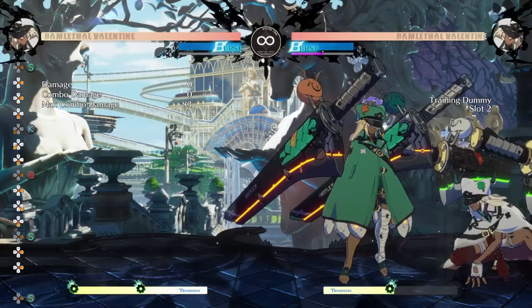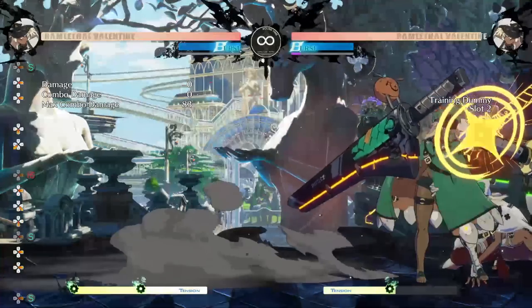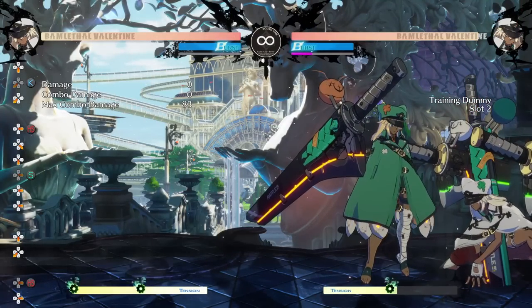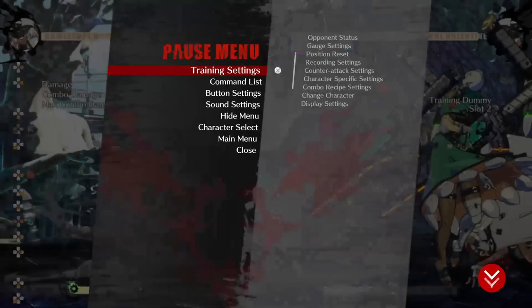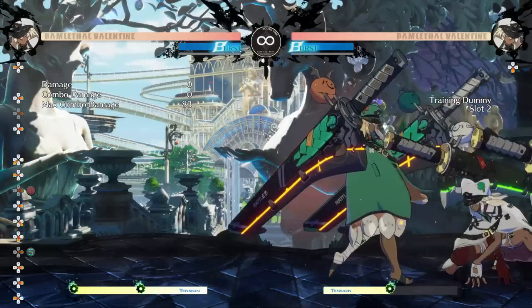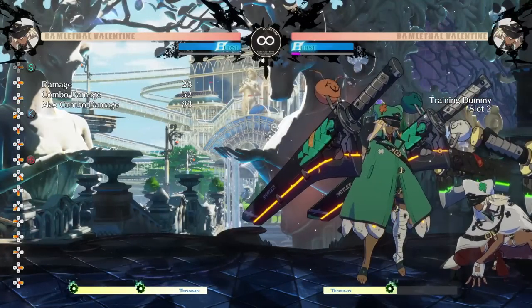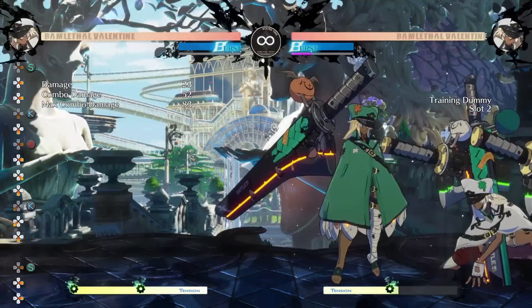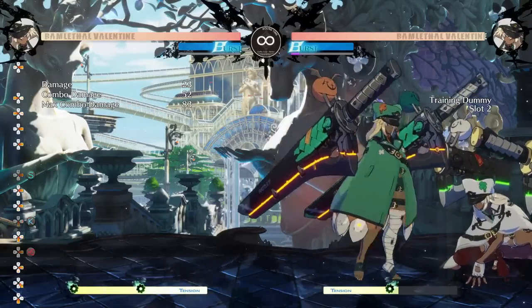This is the basis of where your pressure is going to start from — everything can stem from here. Why is this block string so good? It's basically a series of very tight frame traps the opponent can't mash out of. If I set the dummy to try to press a button — I'll set her to do 2P — that right there is a frame trap. They can't mash out of it; there's not a button fast enough in the game. After the sword toss, this is also a frame trap. After 2K into close slash, this is also a true block string — they can't mash.